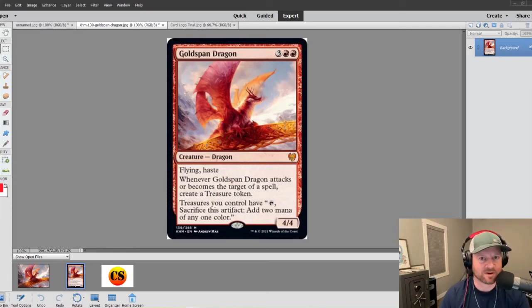Hey, what's up? It's Adam Smith from the Commander Smiths and it is Proxy Time — Goldspan Dragon edition. This is one of the newest cards from Kaldheim and it's going definitely in my Magda deck, so I figured it was time to make this a full art proxy. Stick around and see how I turn this nice treasure booster into a sweet proxy.